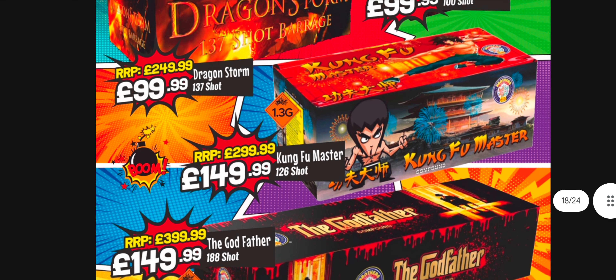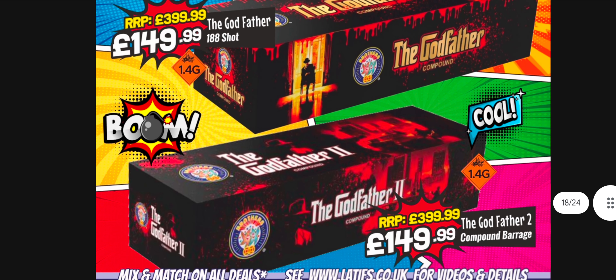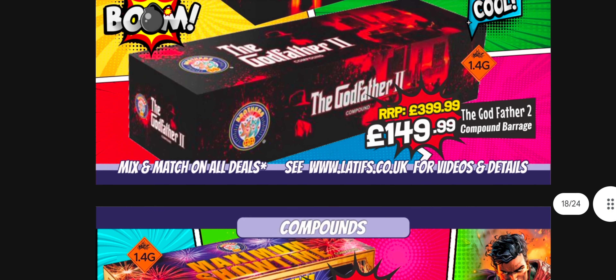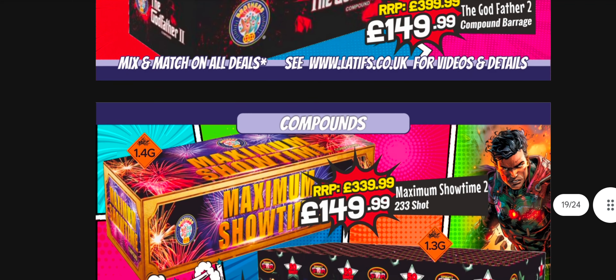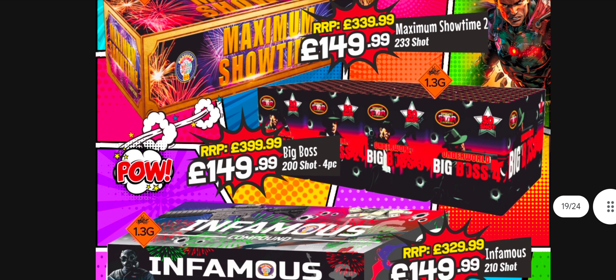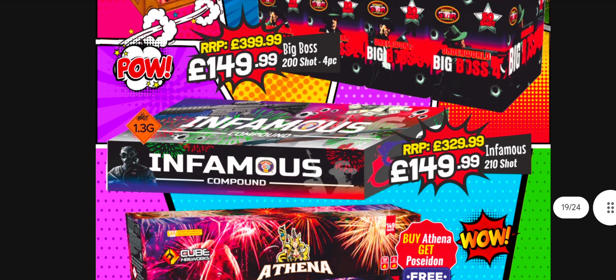Some more Brothers kit - The Godfather's been out a while, it's 1.4G but should be large bore so you'll probably be fine, and they've got a sequel, Godfather 2. Maximum Showtime, Big Boss - I'm pretty sure that's gone up in price; you should have been able to get that for around a hundred, it's now 150. There's been some inflation, but it's still a capable series. The only thing is it's not a compound barrage - it's individual fireworks you'll have to light yourself. Would it be better to get one of these compound cakes instead?